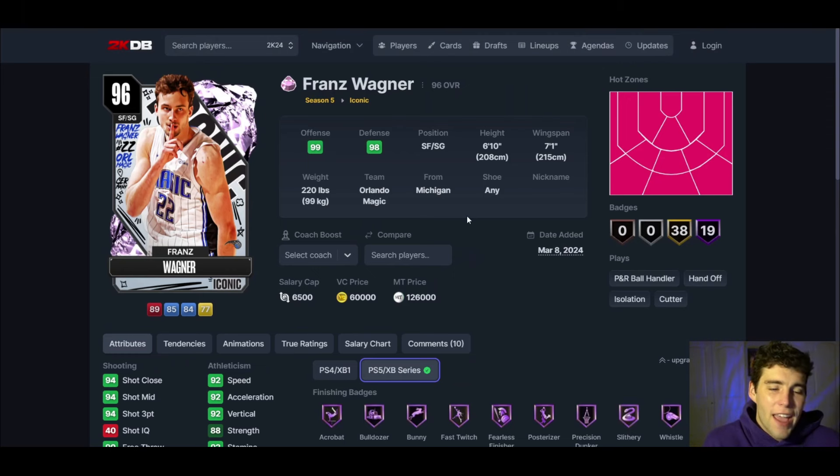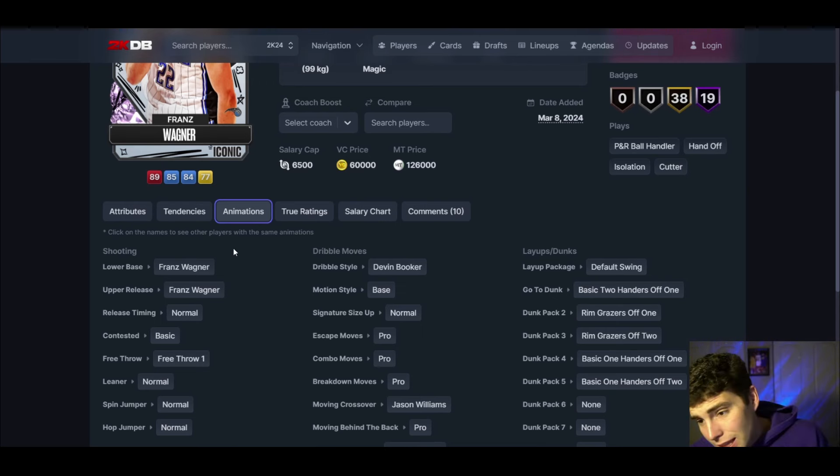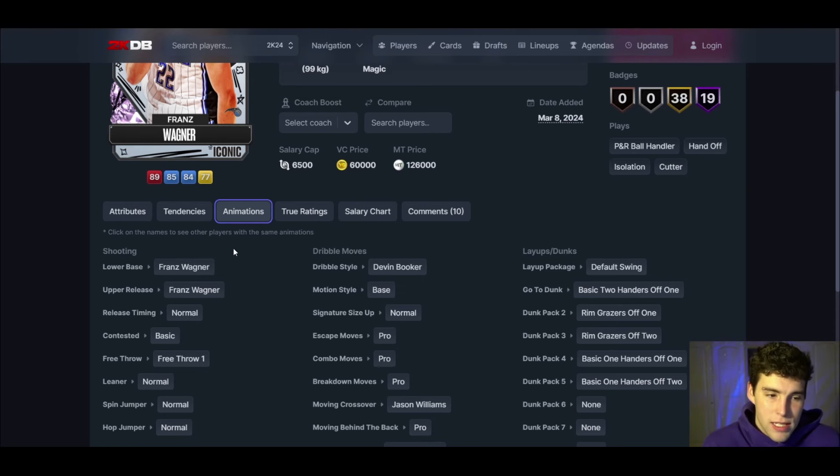The card I think is going to be absolutely fantastic is Pink Diamond Franz Wagner. Even if nothing changes from Franz — if his release doesn't change, if all the things stay the same — I still like this card. Franz on normal timing is fine. Do I wish it was on quick? Obviously. Any improvement to that release would just make it slightly better, but it's still a solid release on normal timing.